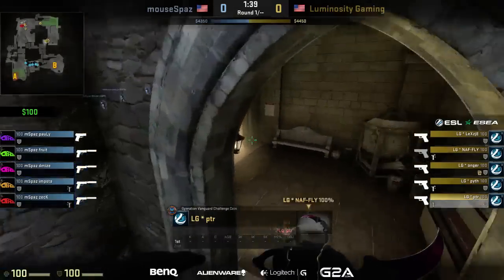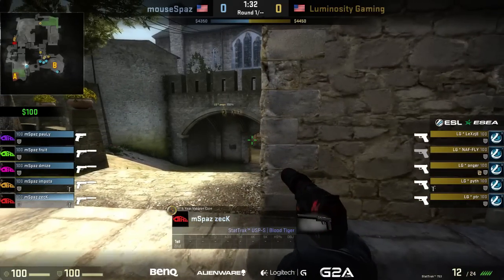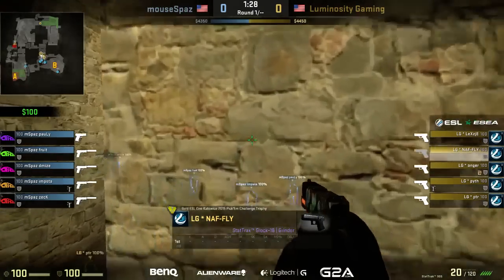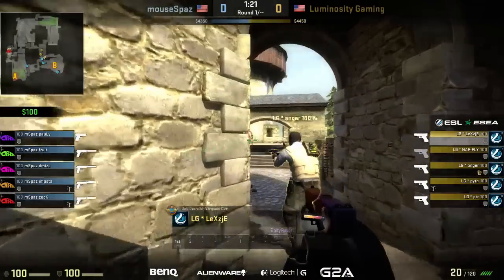This being a T-sided map, I still think teams in Europe prefer to start on the CT side. It's going to be a quick push towards the B bomb site with two members of the terrorist force. They've got one sitting over by the drop, one sitting by B main, and the bomb is working its way around the long A corridor.